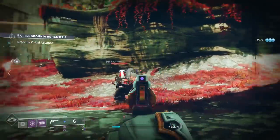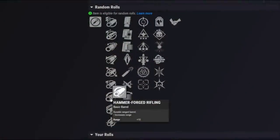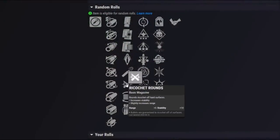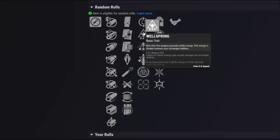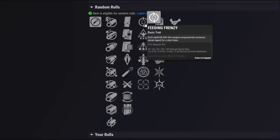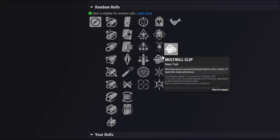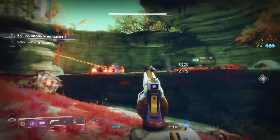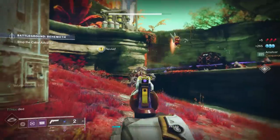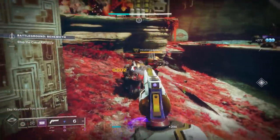For the PvP roll, first impressions from PvP players on Twitter were not very positive. You'd probably go Hammer Forged or Small Bore to boost range, then Ricochet Rounds for the stat increase. Your options in the perk columns are a bit limited — maybe Tunnel Vision, Wellspring, or Feeding Frenzy, with Harmony or Multi-Kill Clip as the best second column picks. Headstone is possible if you're already running a stasis build, but frankly there are better 120s out there.